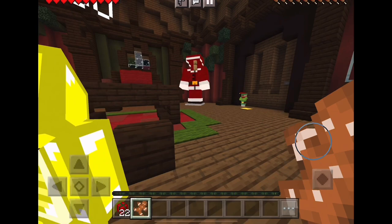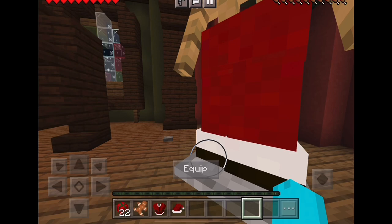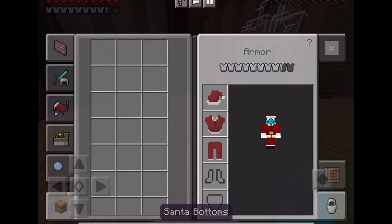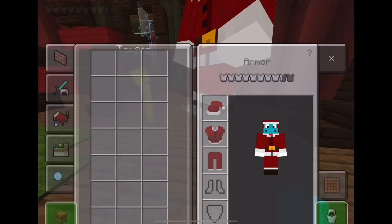I got a gingerbread! What — you got a gingerbread? Yeah! Where'd you find that? I want the hat! Damn it — I got the pants and boots. Yeah you can have the pants and boots. Damn it — I can't even get them.